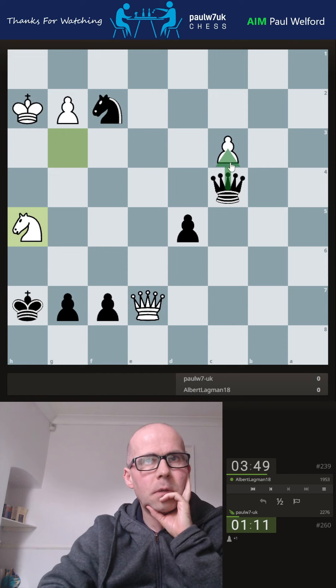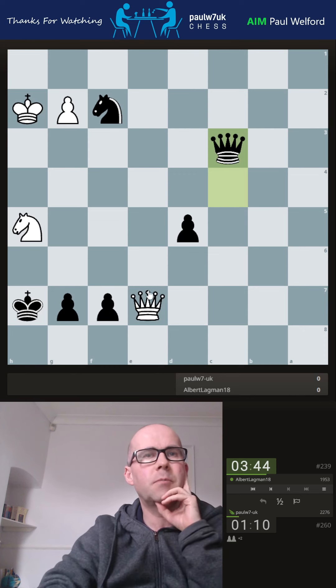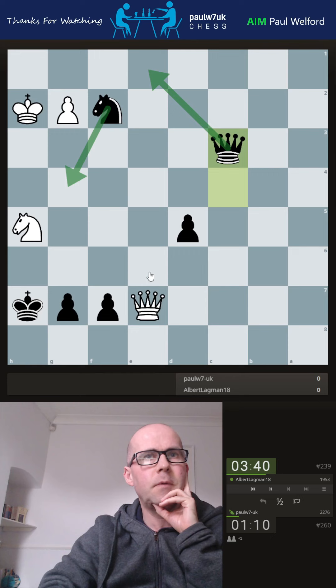Why can't I just take here then? I think I have to, and hope I'm not blundering my knight — I'm too low on the clock. He's played this very quickly, but I have got a checkmate threat if he misses it and plays a random move. There is a check threat — he has to go back, and there's a back-rank mate issue. He might be fine though if he goes here and can block.